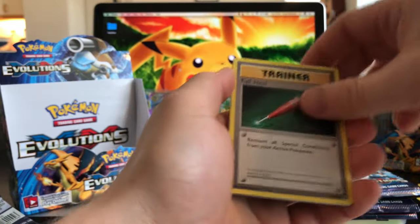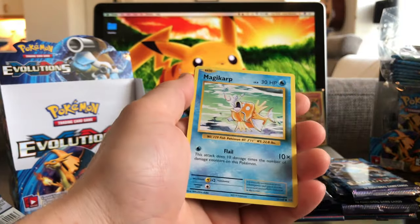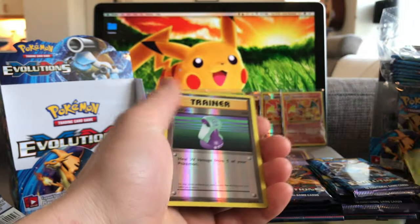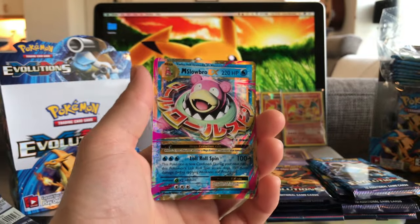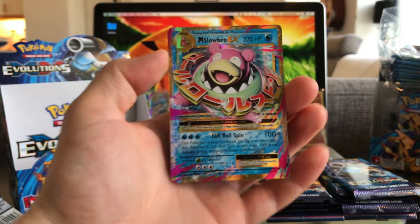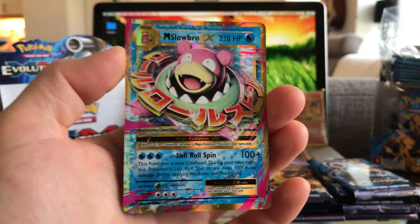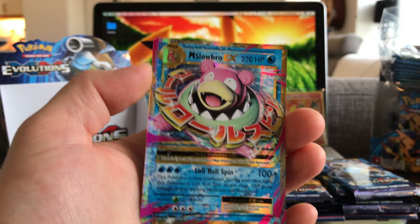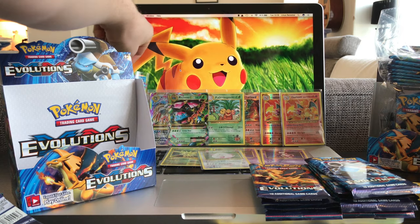I can't even count all the EXs. But look at this — this is superb you guys. Caterpie. Reverse Hollow — it's the Potion one. That's so great. I can tell I will definitely buy another box, for sure. I know I won't have the same luck in the next box probably — statistically I will not — but Mega Slowbro EX! Come on, guys.